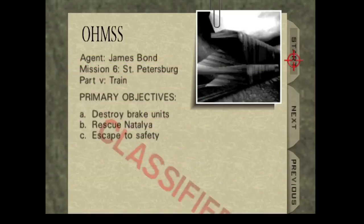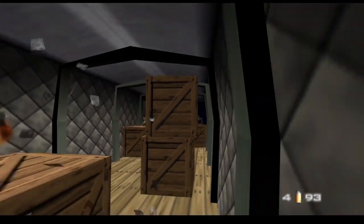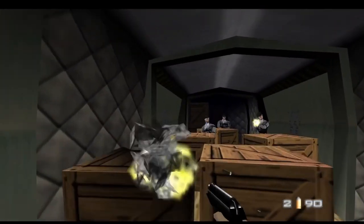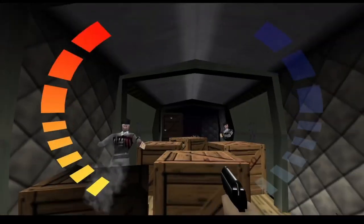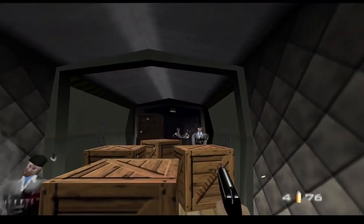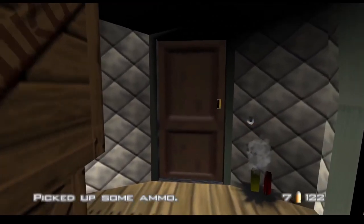Destroy the break units, risk your Natalia and escape — shouldn't be too bad now. Shouldn't bring it... oh dear, they brought it. You know what, that was a bad idea, wasn't it? A very bad idea. This is what we've got to destroy. For a moment I forgot what they look like.